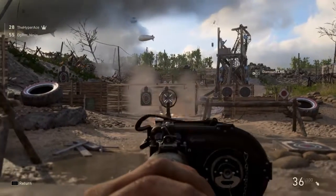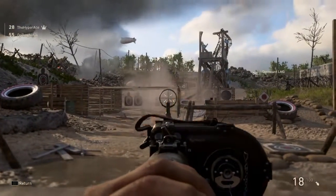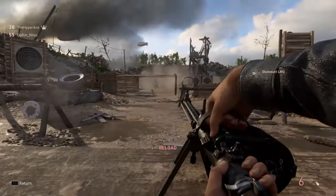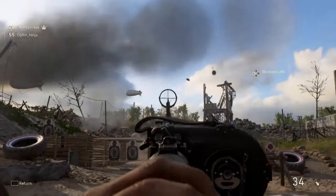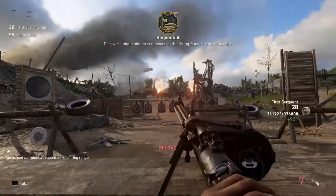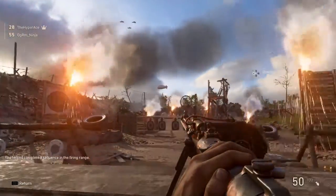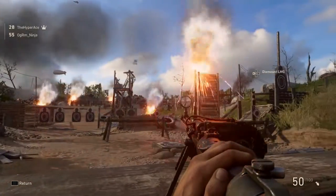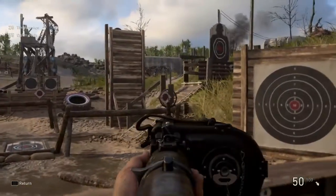Once you shoot them all down, little clay targets will shoot up in the air. You need to take those out quickly because if you don't, they'll fall to the ground and you can't get them. There will be a set of one, a set of two, and then a set of three. Once you've got them all, flares will pop up everywhere and the top of the screen will tell you that you completed it.